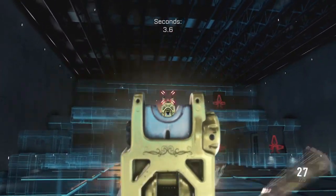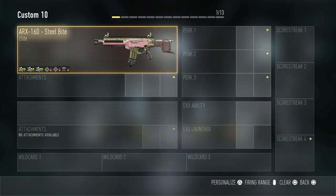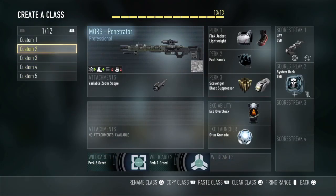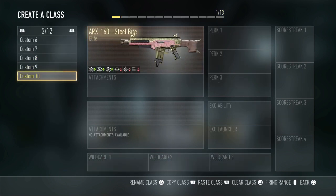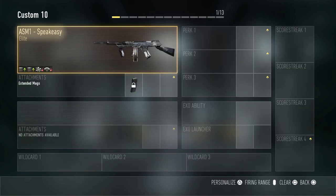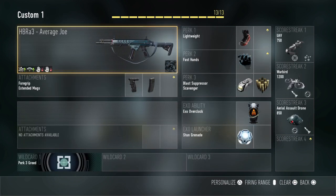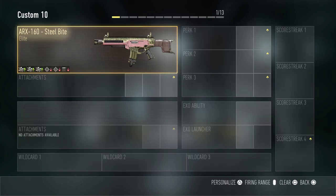This has been a new series which hopefully you guys enjoy. I just want comments in the comment section below suggesting what I should do next. So to recap — top 5 gun variants: 5th place is the R.I.P., 4th place is the Speakeasy, 3rd place is the IMR Boar Strike, 2nd place is the Average Joe, and coming in at 1st place is the Steel Bite. Anyways, it's been Crazed Vertex here. Hope you guys enjoyed — like, comment and subscribe. I'll see you guys in the next Top 5 episode or the next video in general. Peace!